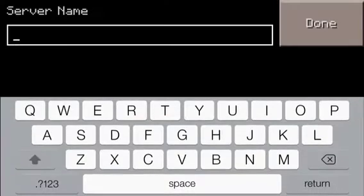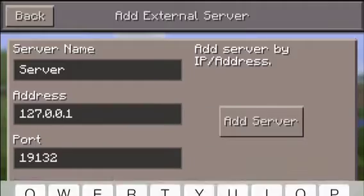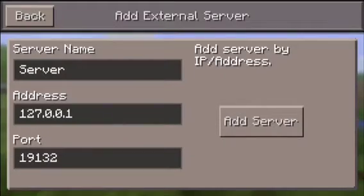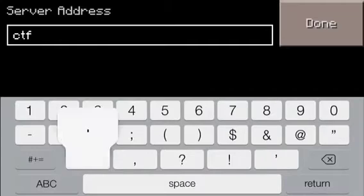You have to figure out the IP address for the server you're trying to join, and also the port. The port is usually 19132, but sometimes it's not. I'm just going to join a Capture the Flag server to show you guys.